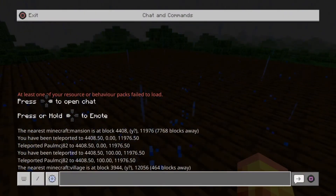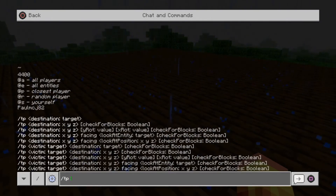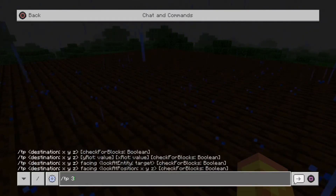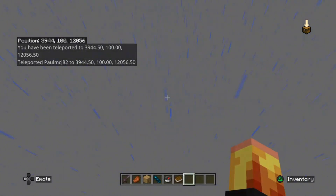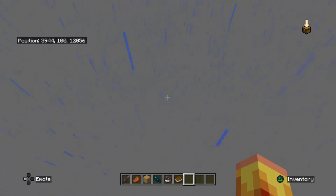Let's go back and write those down: 3944, Y around 100, Z 12056. There's a set of coordinates, so let's write them down and put our teleport command in. Forward slash tp, 3944, then let's change the Y to 100 because I don't want to get stuck inside the ground or anything, and Z is 12056.